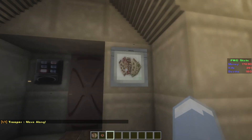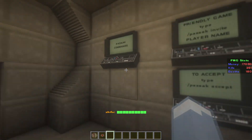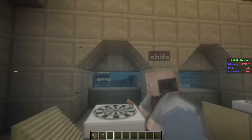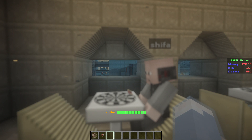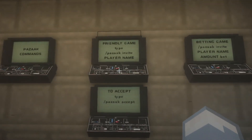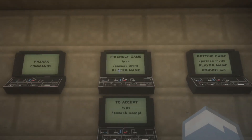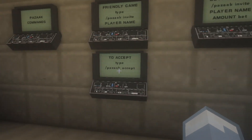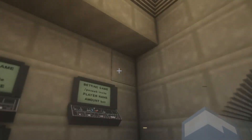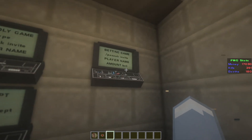So you can see I've got some Sabacc cards here. You can play two ways — you can play a friendly way which essentially isn't going to cost you any money, or you can play for money. You do forward slash Pazak invite then the player name, and they do Pazak accept. If you want to do it for money, you do Pazak invite, player name, the amount you want to bet, and the word 'bet'.